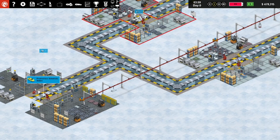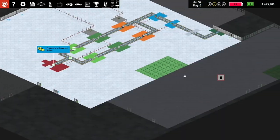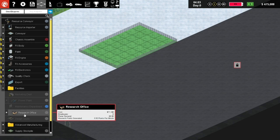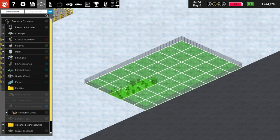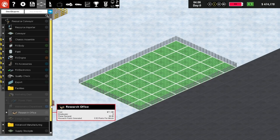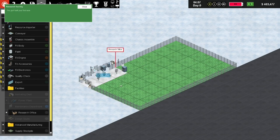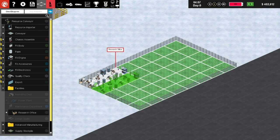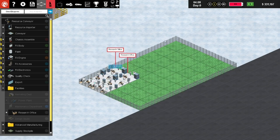Another chassis - we're building, this is underway. What I'll do in the meantime is add some research facilities. Research office - let's get a research office and that can go in over here. What's our money looking like? This is pretty pricey. I'm going to add maybe two of them over here - that costs a fair bit of money.